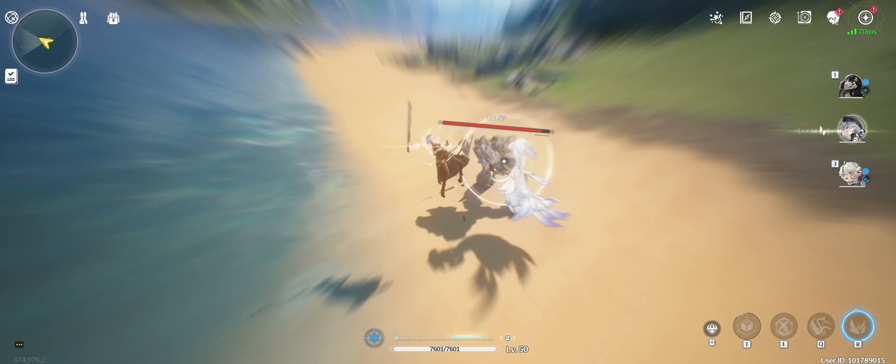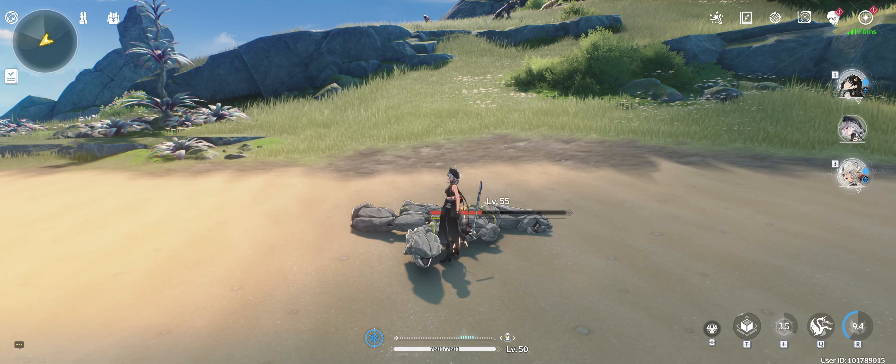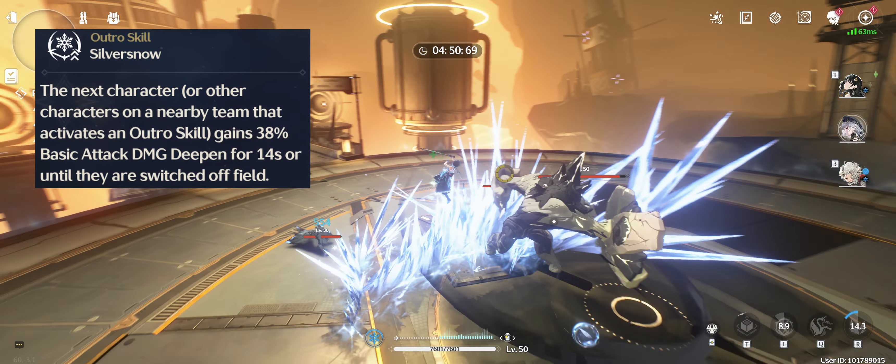Nothing prevents us from stacking multiple constructs and detonating them at the same time, which happens to be one of her best combos. Doing so will get us from 0 to 90 concerto energy in a matter of seconds, and adding a few basic attacks or another heavy attack at the end will get us to 100. Her outro boosts the basic attack damage of the next character with a 38% deepen buff.